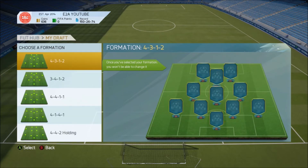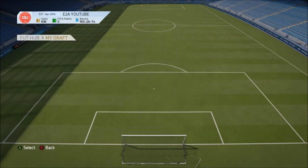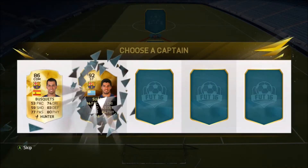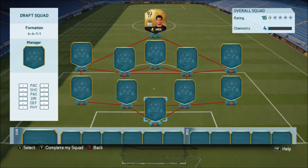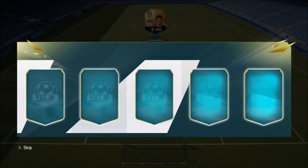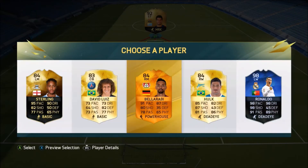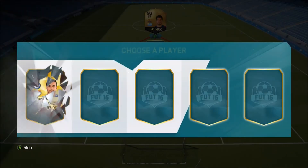The formation I'm going to go with is the 4-4-1-1, a pretty decent formation. For captain we get a 92 Suarez — I'll go with him, he's a very very good player in the game. For a really good foot draft you generally need a really good striker up front and he's definitely our man. And yes, we get the Team of the Year Ronaldo — that is a great card.